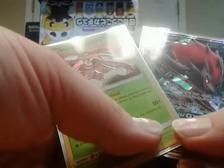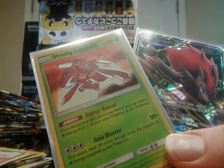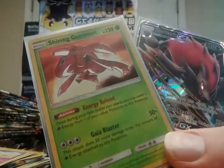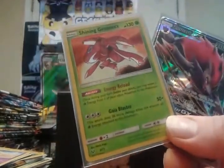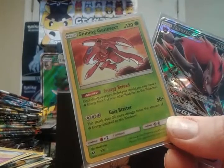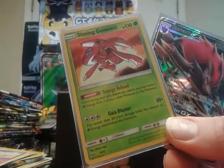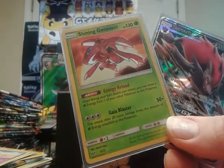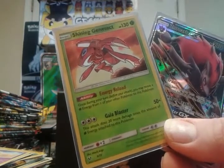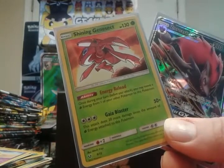I mean I'm okay — it could be worse. I'm still hoping to pull a full art or better though. If I don't pull anything awesome out of the next ETB and the Ho-Oh Super Premium, I don't know how I'm going to go two or three weeks without hardly buying anything. I could maybe buy a Mewtwo or Pikachu Pin collection, or one more ETB — we'll see.